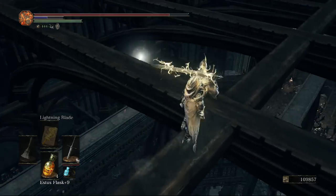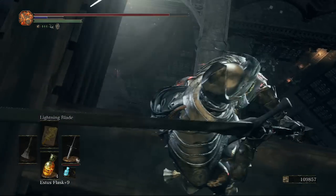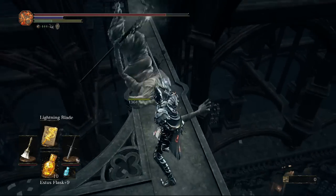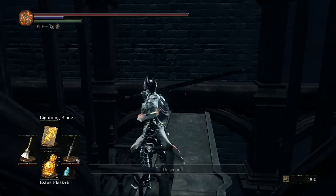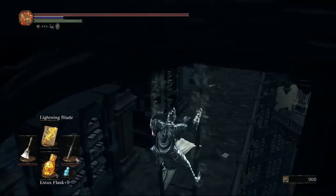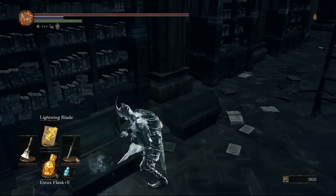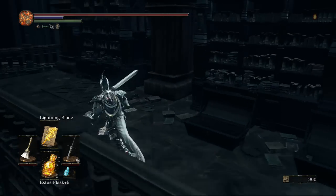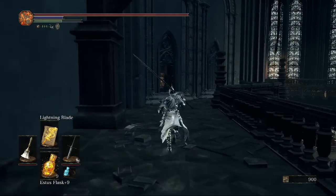Be careful here — do this quickly because this enemy can knock you off with his spells. Kill him, then take the hand ladder behind him and go back down to an earlier area. There are actually two chests here: one with Divine Blessing and one with two Twinkling Titanites. So that's it for this section.